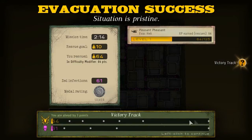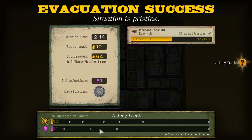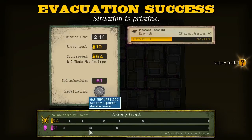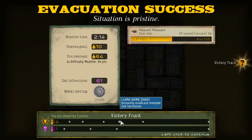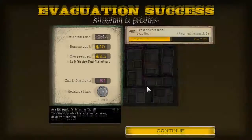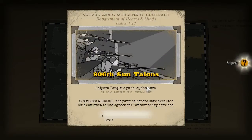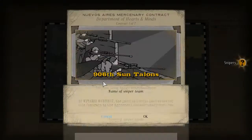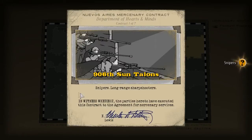This is how the point system works — the end goal is 6,000. Certain things happen on the campaign map: you can see there's a big outbreak, and there are gas events where a whole building filled with gas can blow up — some really crazy stuff. So although it might seem quite simplistic, it does get quite complex. At the end of every mission you need to sign for your new mercenary — the snipers, called the 906th Sun Towns. I think the name randomly changes each time. You can rename them if you want.